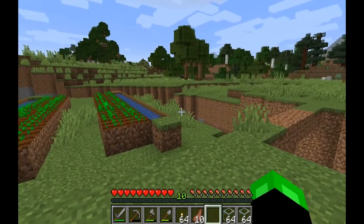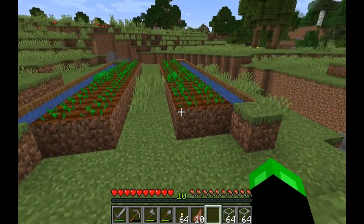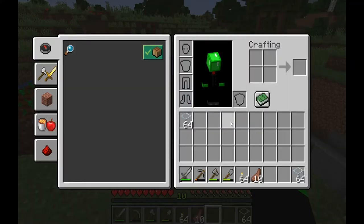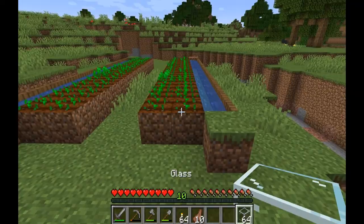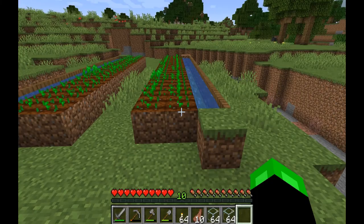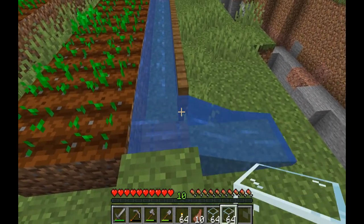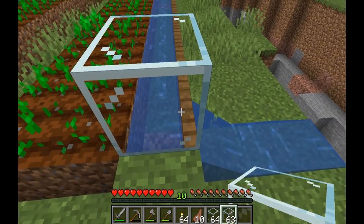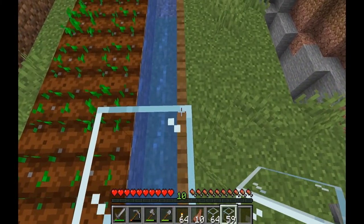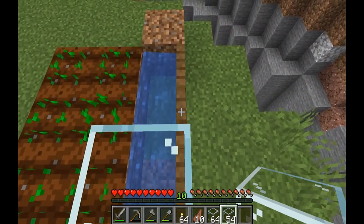We're going to build probably half of this and then worry about the metal bars on the other half. I don't know how I want to do the front quite yet, but I know we're going to do glass here. Okay, that's going to be a problem. Let's start putting glass down on this side — this is the dream and it's going to look wonderful.